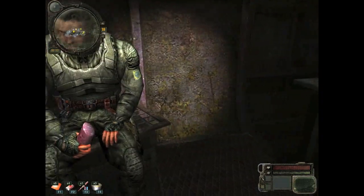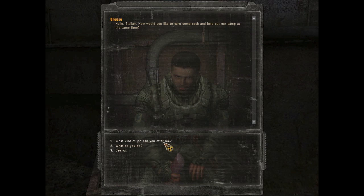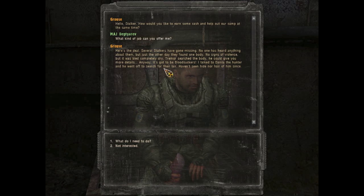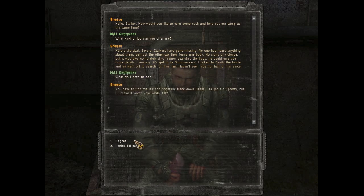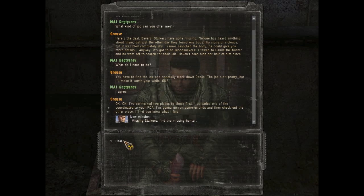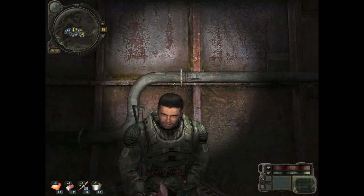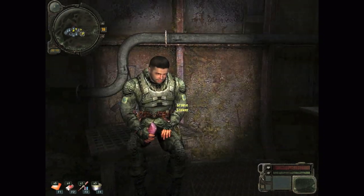I forgot to talk to this guy — Sausage Man. He hasn't even taken a bite of that sausage. What kind of job can you offer me? Several stalkers have gone missing, and the other day a body was found — no signs of violence, just bled completely dry. So it's gotta be bloodsuckers — which just sound lovely. He went off to search for the lair and hasn't been seen since. Find the lair and hopefully track down Daniela. I'll fight all these bloodsuckers, but you've gotta promise me some of that sausage. That's the deal.